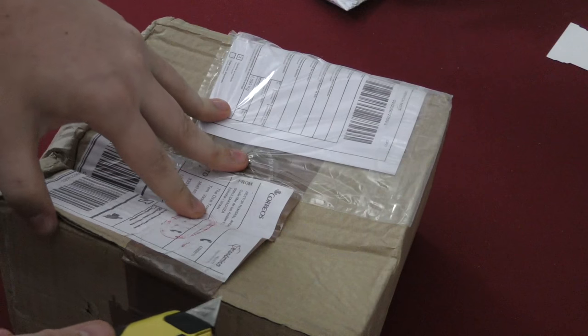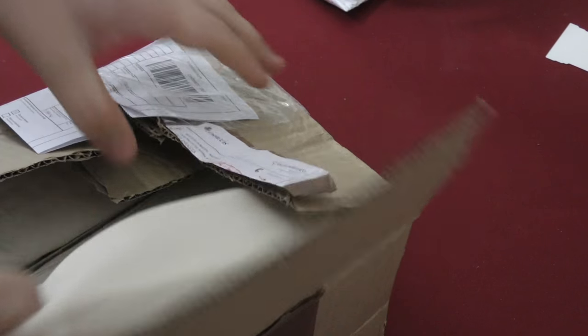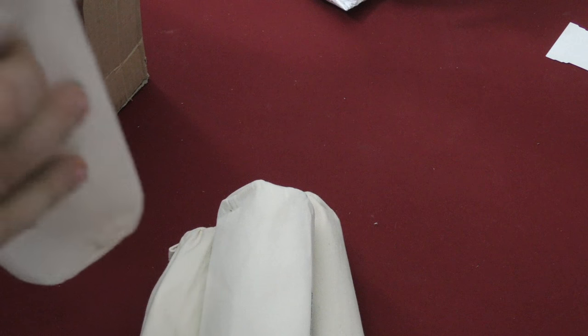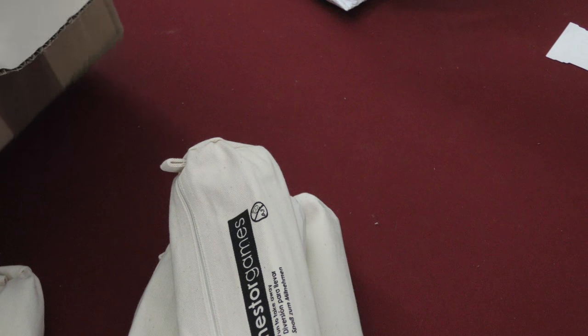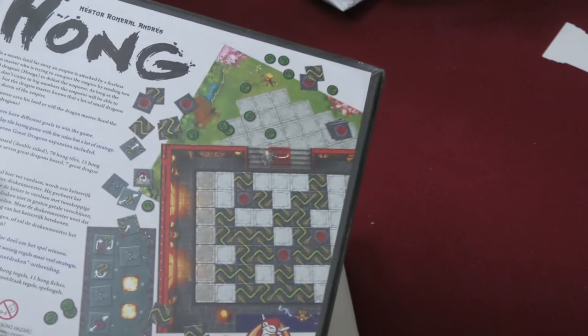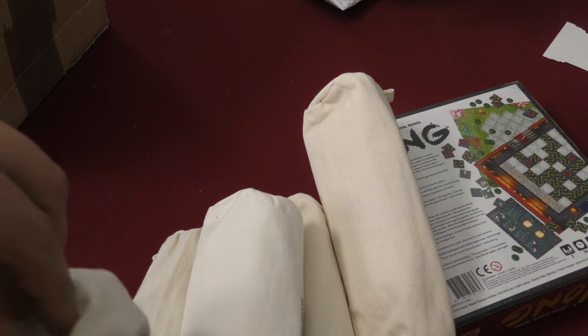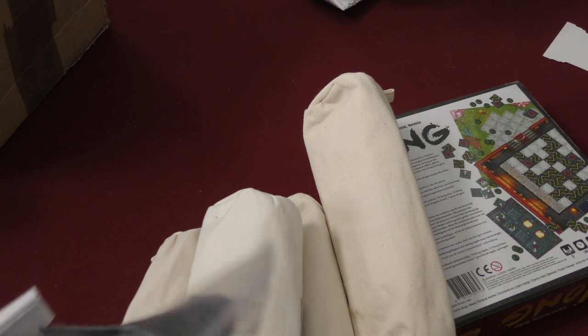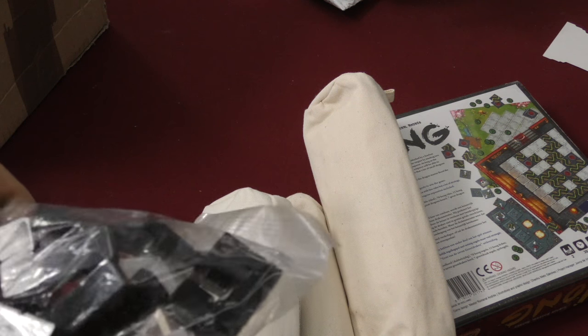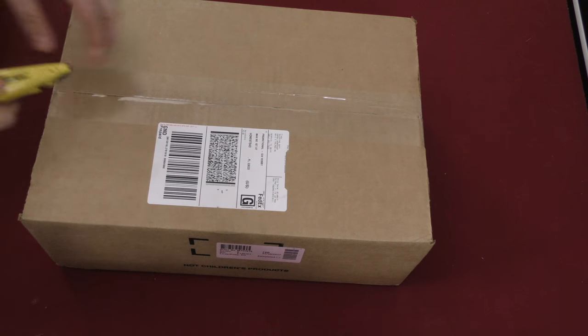This is a box from Nestor Games. I haven't got anything from him in a while but I always like his stuff — it looks like a bunch of pencil cases, right? But his games can be pretty neat. You don't know what they are — you can only look at the sides of them. He's the one who published my game Vicious Fishes. Oh, this one feels good inside. It's one that he designed but published by White Goblin — looks very abstract, most of his games are. Let's open one up and look at it. Looks like Tetris-style pieces. Well, that's neat — that's from Nestor Games.